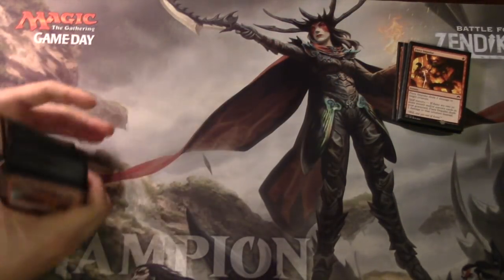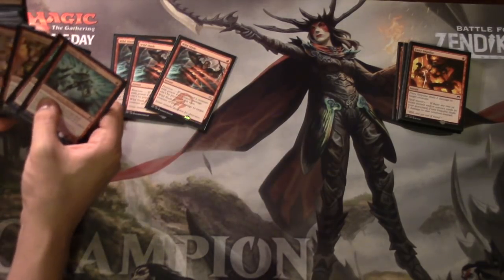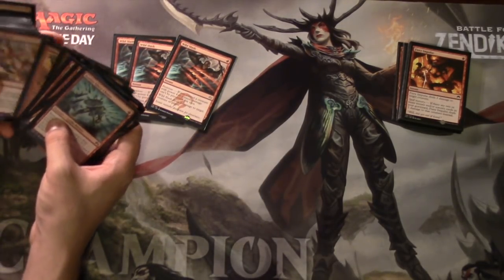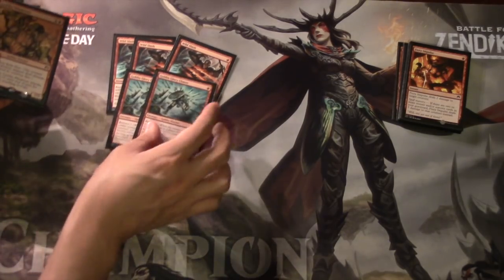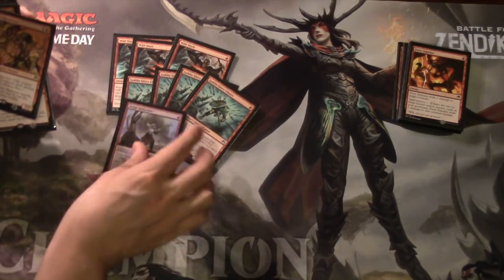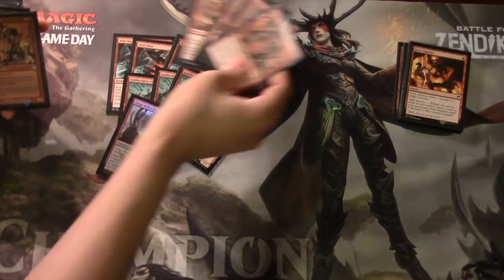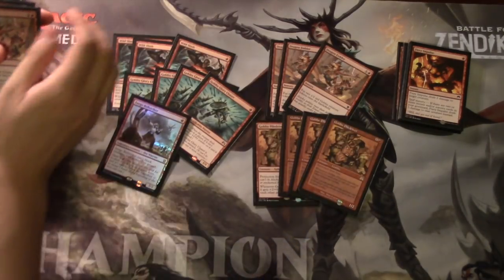For the main board, you have four Wild Slashes, two Goblin Glory Chasers, a Zurgo Bellstriker, Dragon Fodders - a full playset of Dragon Fodders - and four Goblin Pile Drivers.